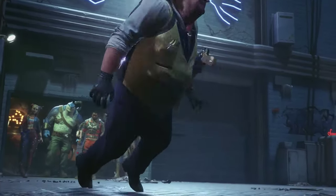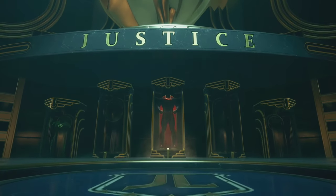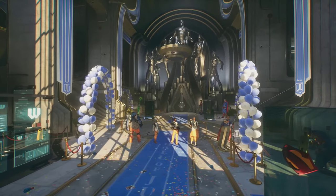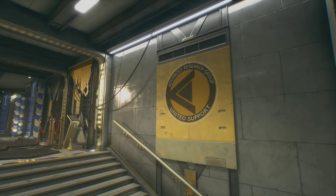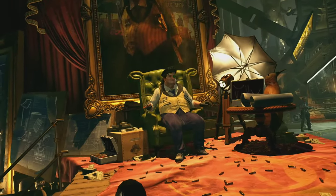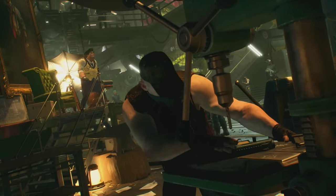In our last episode, we showed the Suicide Squad recruiting the Penguin for Argus. The squad bags Penguin and he goes back to the Hall of Justice to start helping the squad out. Since we last showed you the Justice League's HQ, it's had a makeover from Amanda Waller and her team, and it's now the forward operating base for Argus' fight against Brainiac. When considering gameplay, we knew we needed an arms dealer — a good gunrunner. It's been great to bring Penguin back from the Arkham days; we love working with this character.